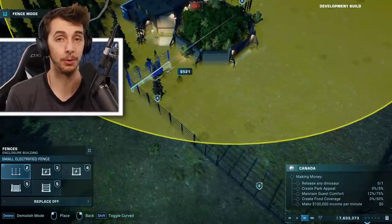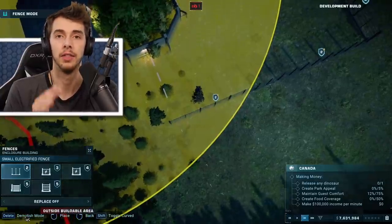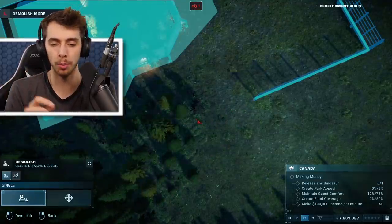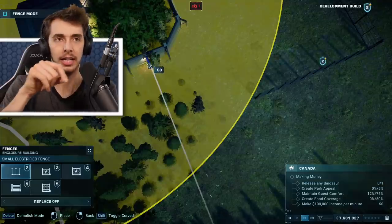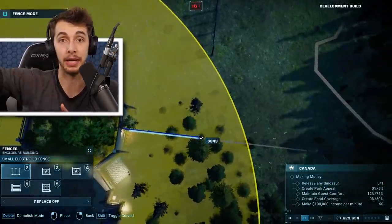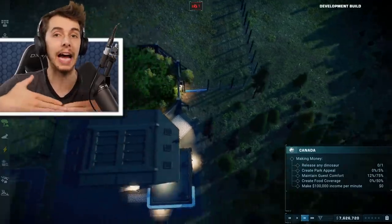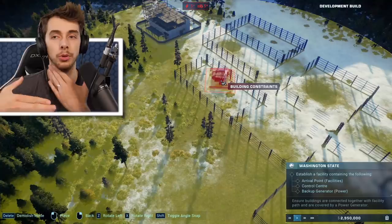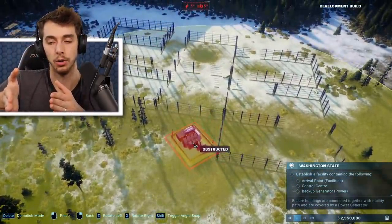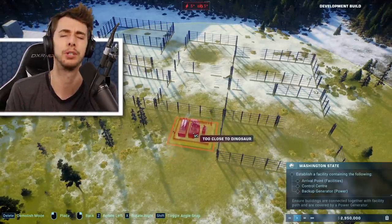Making fences is actually a lot easier. Frontier has made it way easier to build fences that are satisfying, with snapping connections. Normally with Jurassic World Evolution you'd have to make a little bit of fence then angle from that to make a perfect square. Whereas now when you're making a fence you get guidelines and snaps, so you know exactly when you're extruding out a fence where the edge of the hatchery is — you can stop there and instantly make a right angle straight to the hatchery. Much appreciated.